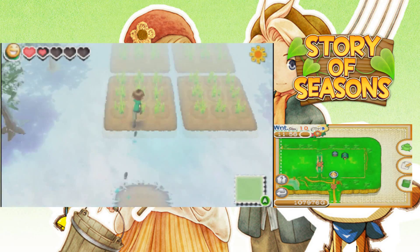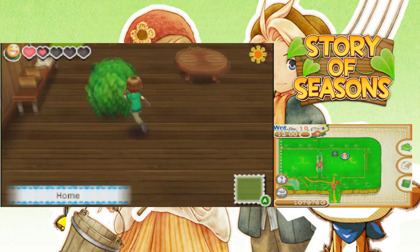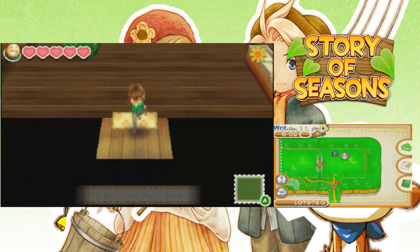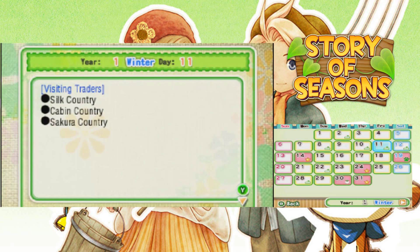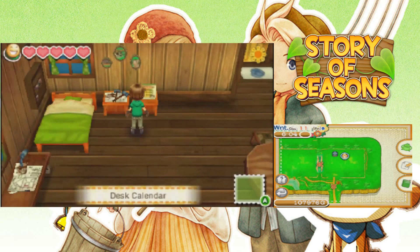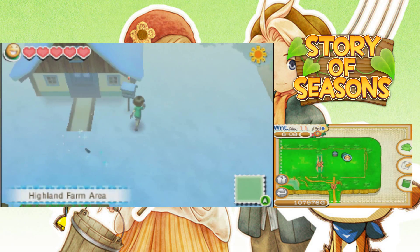Let's return back to the farm — not much is going on right now. I apologize for this episode being a bit lackluster in terms of content. It's winter — most Harvest Moon games you can't even plant anything in winter, so I guess we're ahead of the game. I should have planted those radishes today. Nothing happening today. Oh cool — Silk Country comes today! Not all hope is lost in getting some new animals. We'll have to wait for Silk Country to come. I'm going to cut ahead until Silk gets here.